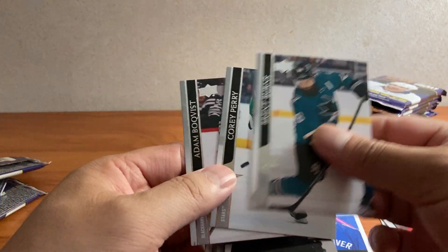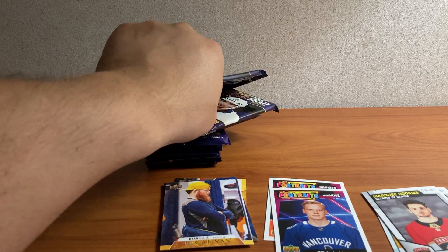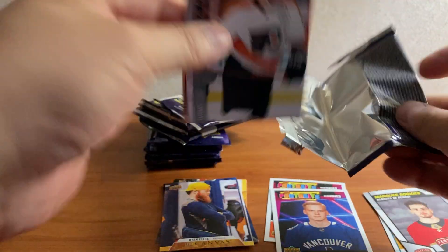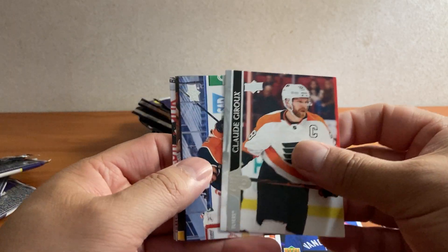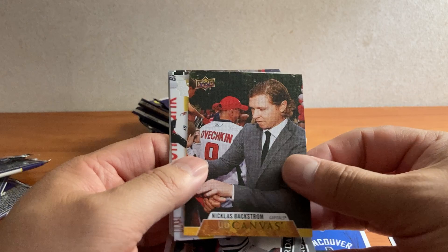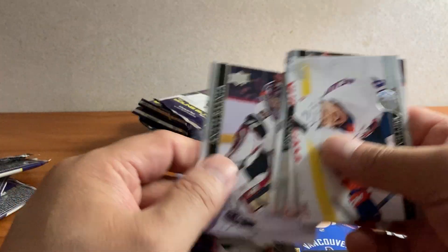So it's three Young Guns. Burns, Perry, Bullquist. Giroux, Antensio, Greenlee. We got a Nicholas Batcham canvas. Movilier, Tierney, Huberdeau, and Ranta.